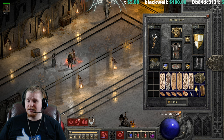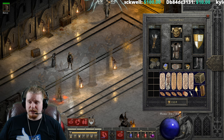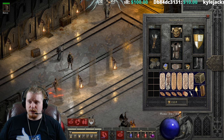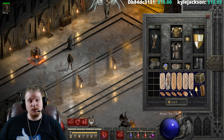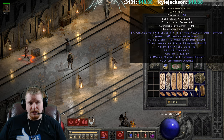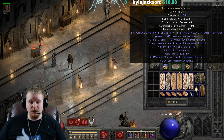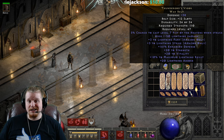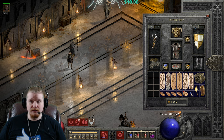Fist of the Heavens is a paladin skill, and it basically summons down lightning upon your enemies. It does about 240 to 290 lightning damage when it hits the target. It will also shoot out holy bolts, and those holy bolts will do about 75 holy bolt damage to any nearby undead monster. It only shoots out a bolt if there's an undead monster nearby.